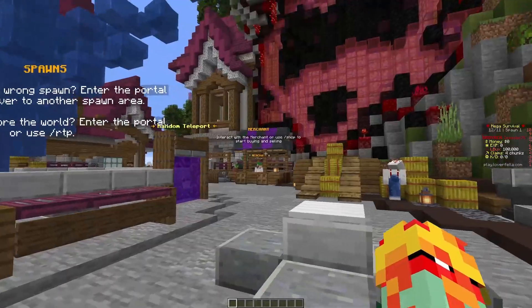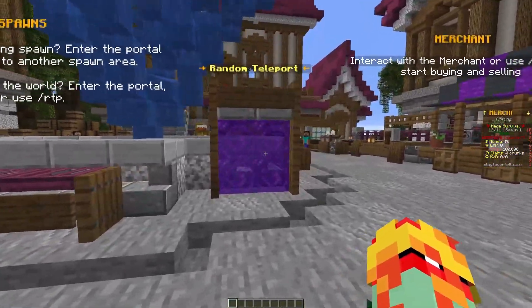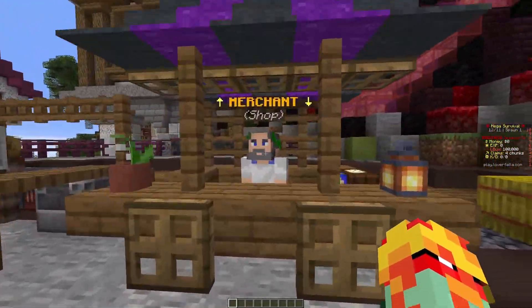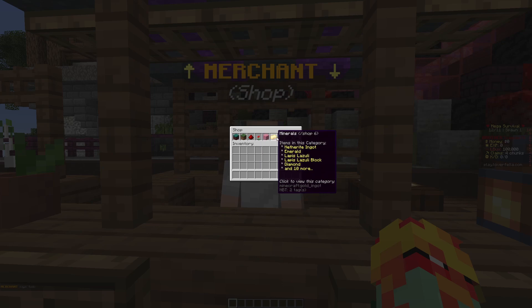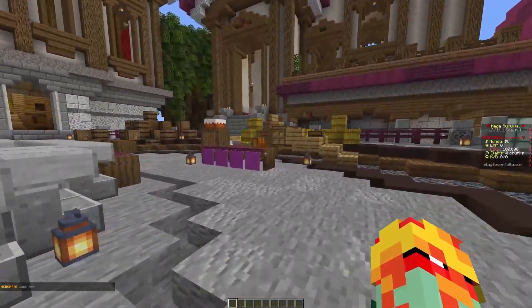So yeah, we have multiple spawns to help reduce lag, but they all look the same. And then over here, this is a random teleport — it puts you out in the world so you can start your survival. Here's the shop. Just like last season, you can buy and sell things here, and we're just going to keep moving on.